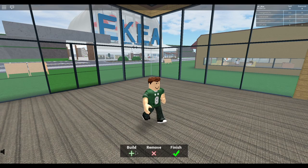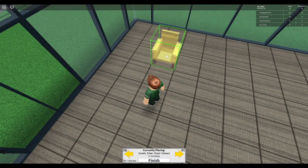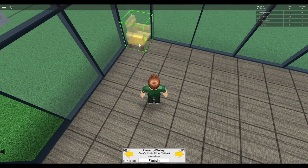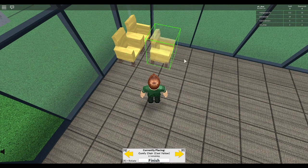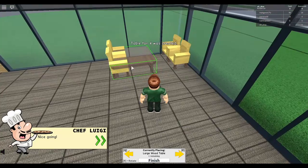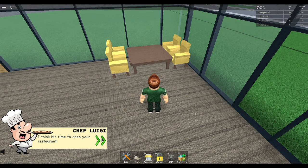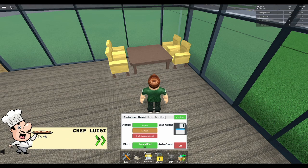Let's go into the build section. I have a chair — I have eight of them. Let me place one there, there, there, there, there — nice. I think it's time to open your restaurant. Click 'Restaurant' on your hot bar and in the settings set your restaurant to open.